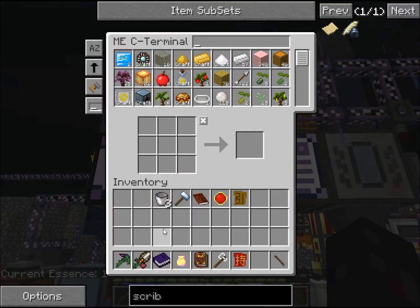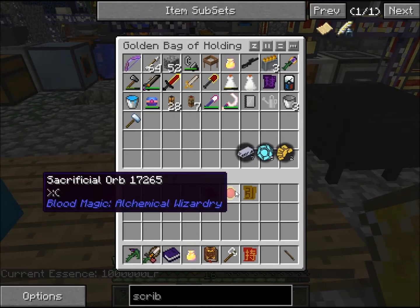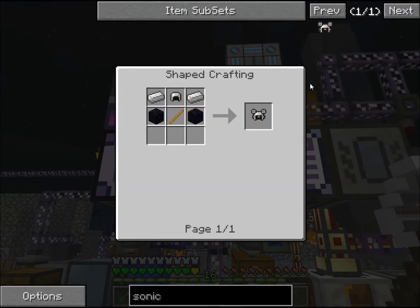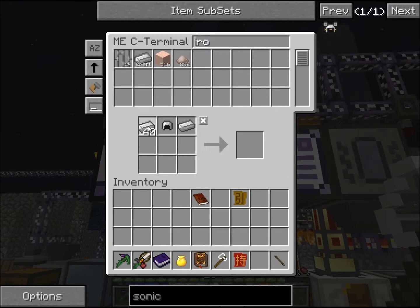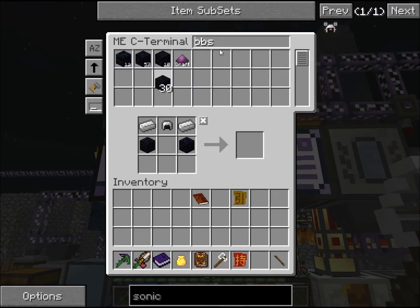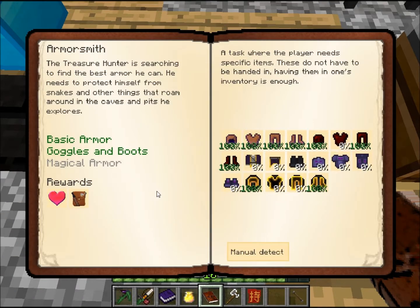I might take a little bit of damage actually, because I'm not in full bound armor. I just need an iron helmet to obsidian — this one should be pretty easy to build. Iron. This one's kind of cool; I think this one lets you see noises, which can be really disorienting. What do I have to make next?